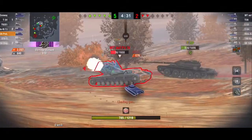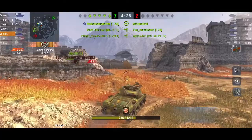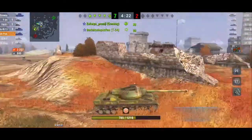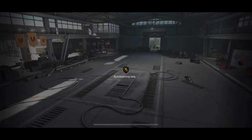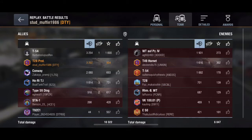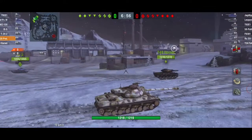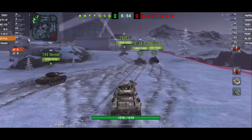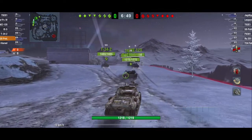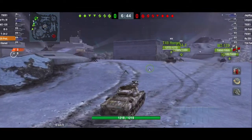Angling this tank very much helps. You can't side scrape in it — you have more armor in the front. Even when the VK is aiming at me, you notice I'm in my third-person view trying to guesstimate where he's going to shoot and have it hopefully hit my gun mantlet. If I can have him hit that I can most likely get a bounce, and turning my turret that way also helps strengthen it. So use your third-person view, pay attention to where the enemy is pointing their cannon, and angle accordingly to get some bounces.